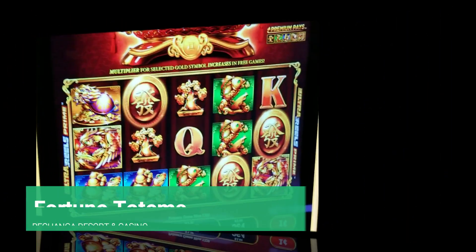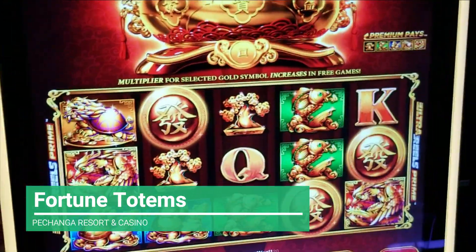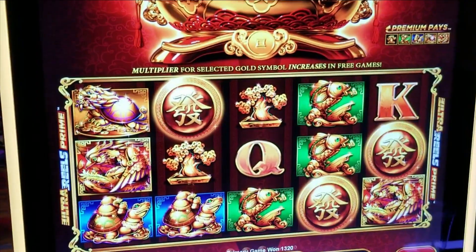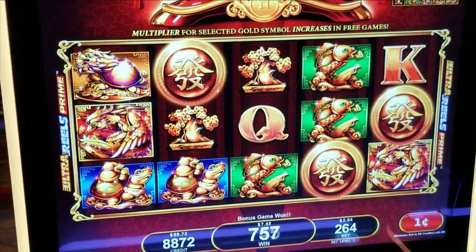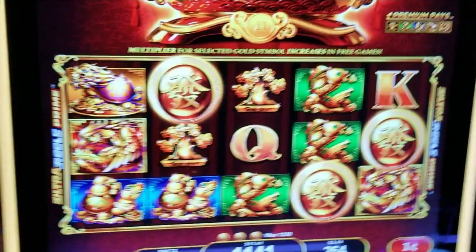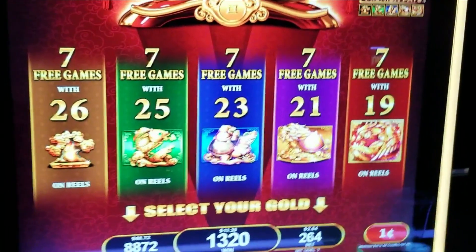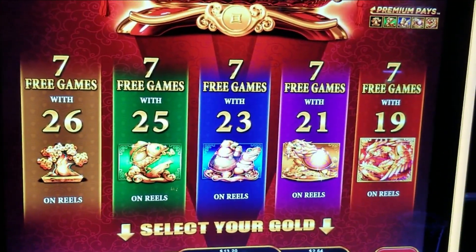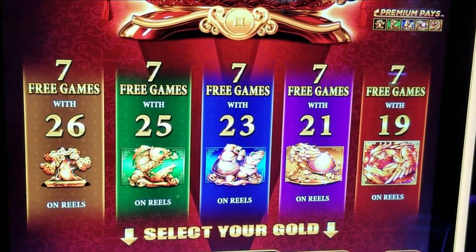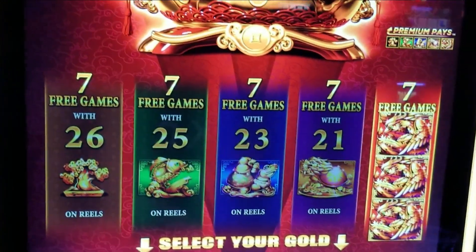And now we moved over to Fortune Totems, betting $264. We put $167 in the game and we got the bonus on the $264 bet. Get $320 for the trigger. All these games right now are actually in the bonus. Let's see what happens. Pick whatever animal you like. We're going for it all.